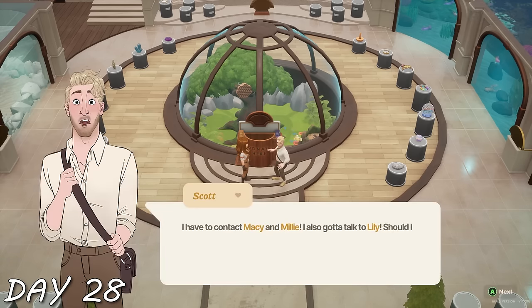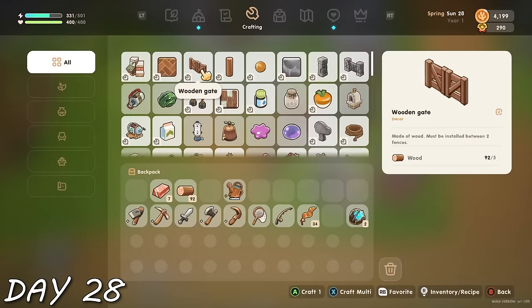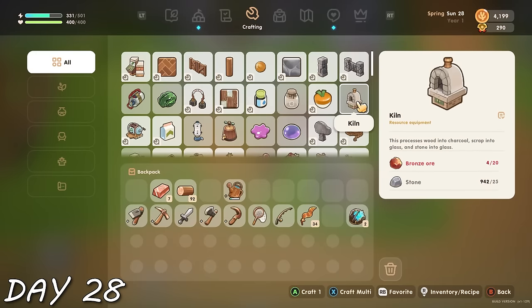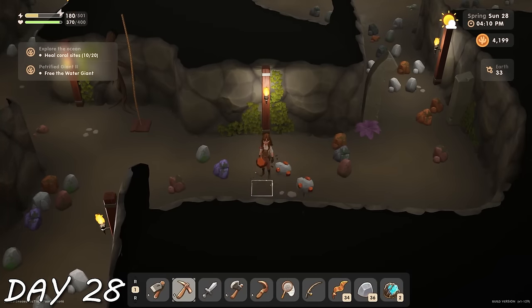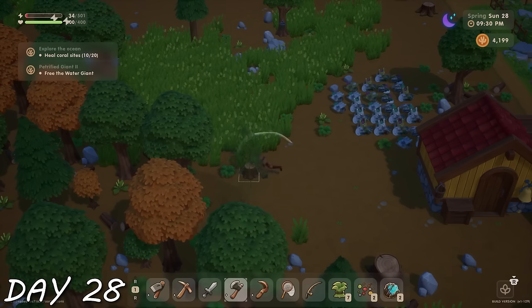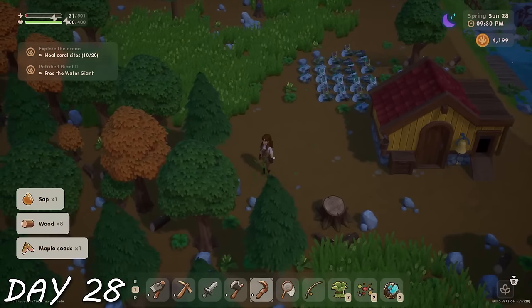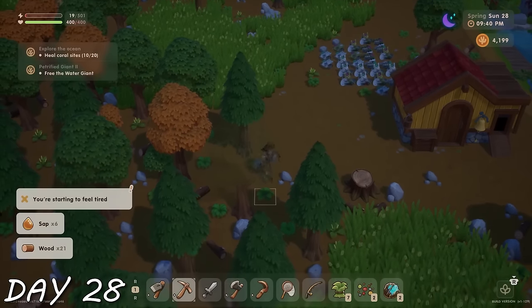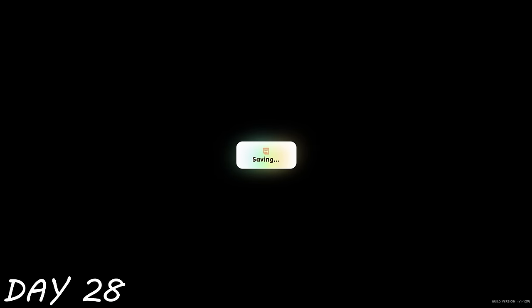Being very aware this was the final day of spring, I got some machines in order, processed some materials, and realized I needed a lot more bronze ore than I had. So I went back to the earth mine to get some more. When I got home, I cleaned up the farm — it was in shambles — because I haven't forgotten my goal to make the farm look good. Going into summer, I set myself up for success, and summer, here we come.